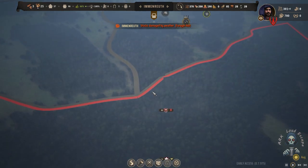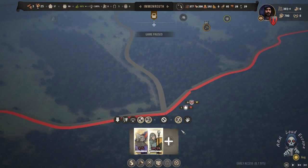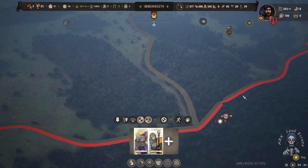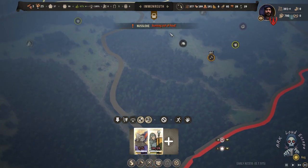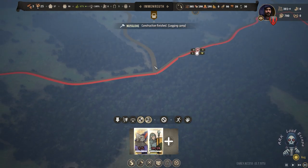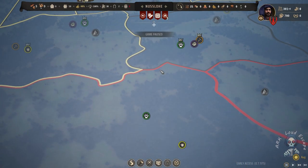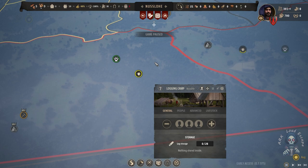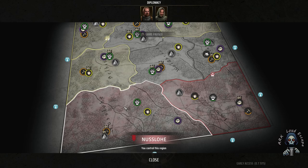It seems they are stealing something from us, or that message means buildings are damaged from rain. We need to build some storage to help protect resources from rain and weather. We are running out of food. I don't know why this always happens — when I start to fight, this warning message appears and red warnings hit my screen, which is really bad. It might just be my luck.